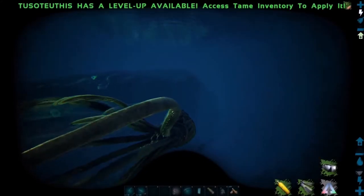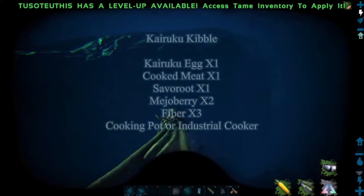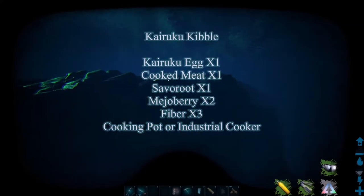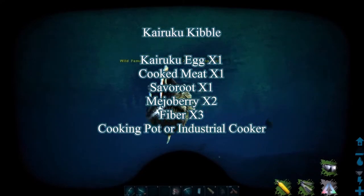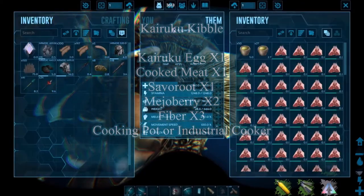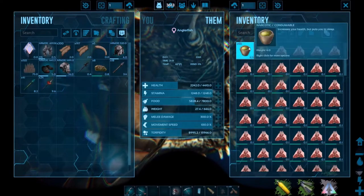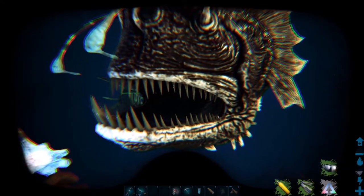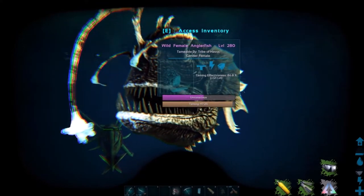The angler's favorite food is Kairuku kibble, which consists of one Kairuku egg, one cooked meat, one Savoroot, two Mejoberry, and three fiber — made in either a cooking pot or industrial cooker. Since this isn't a perfect tame, I'm just going to use raw mutton, which will tame it pretty quickly and at a fairly high taming effectiveness.